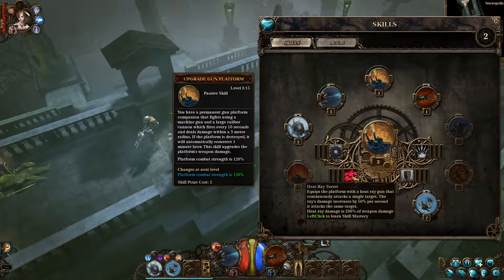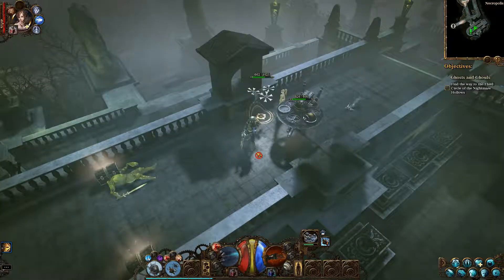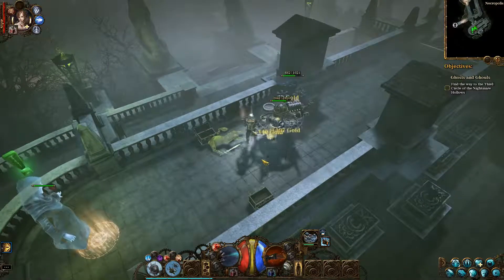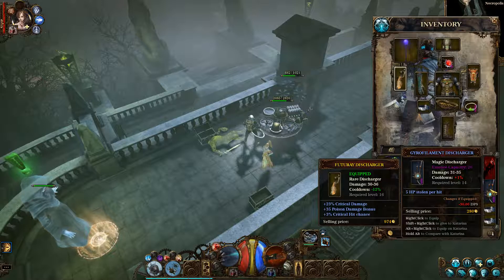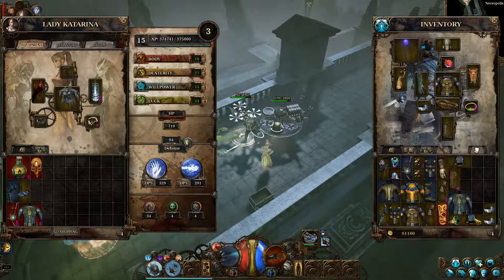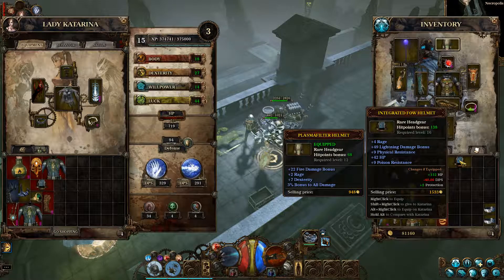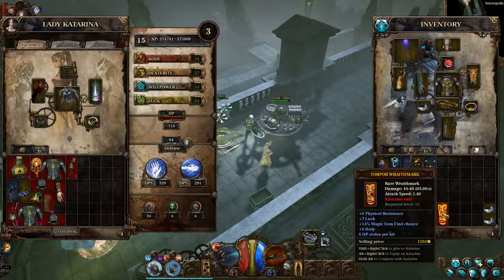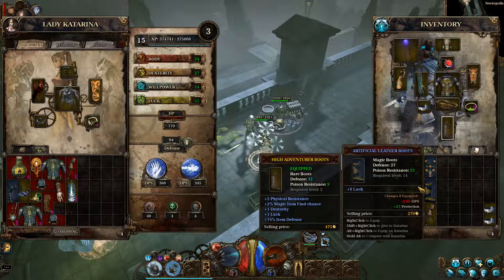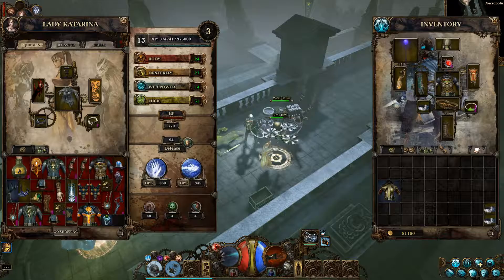Heat ray equips the platformer with a heat ray gun that continuously attacks a single target - but I want the missiles. The missiles seem really cool. Just giving some stuff to Katarina in case she needs to go sell - my backpack is full.